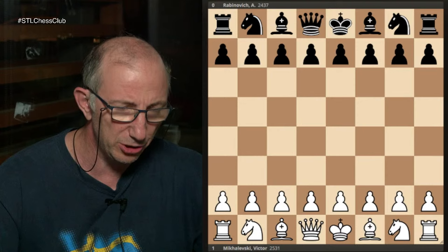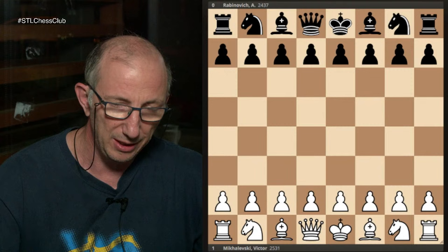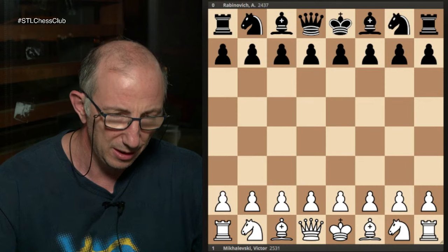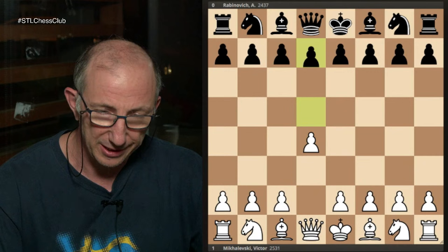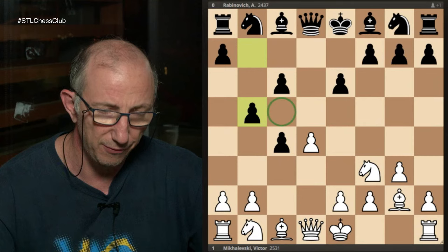Even though I'm going to show games with good opening preparation, the first game is like an introductory because it wasn't really an opening preparation. I'll show this game really quick, but it was interesting for the next game because it's going to be the same opponent. I played this game against International Master Alex Rabinovich with the white pieces. In this line black is taking the c4 pawn and trying to keep it with his b-pawn.